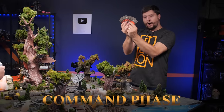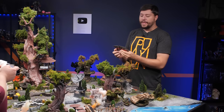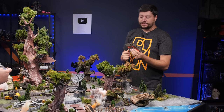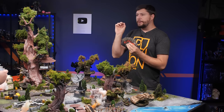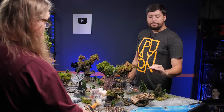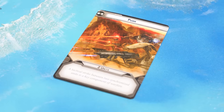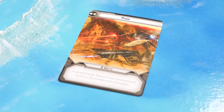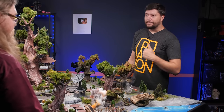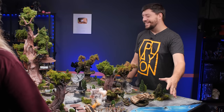The very first thing we've got to do is decide our command cards. Each of us is going to secretly choose a command card and reveal them at the same time. It will grant us certain benefits, and whoever's card has the least pips in the top left corner gets to activate first. Mine is Size Matters Sometimes, and I've got Whoosh. Both of us have chosen two-pip cards, which means it's going to be a tie for who goes first.